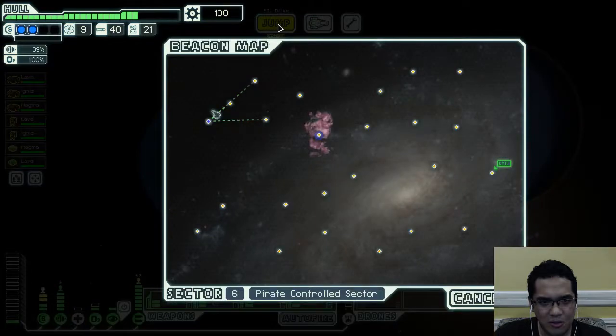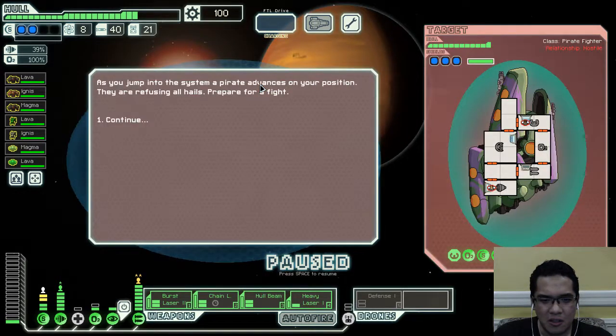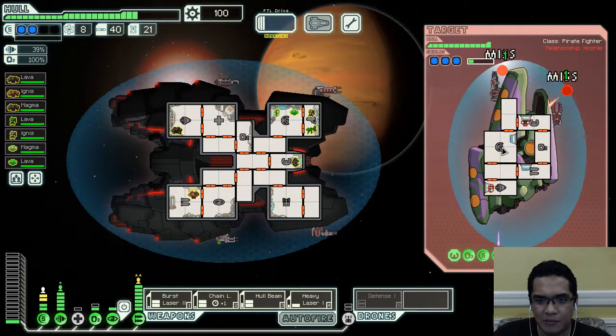We still have really bad defense systems and we are not sinking all of our scrap just yet because we still want upgrades. We can just bypass mind control and here we go, time to have some fun! Let's use the heavy laser to just eat this — oh come on, don't do this to me.